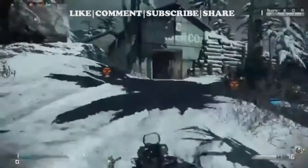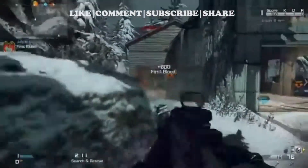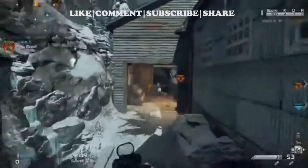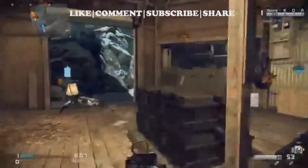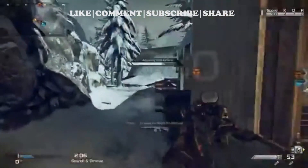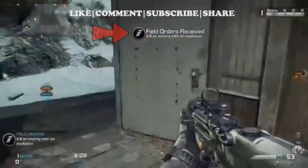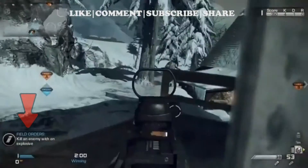Hey guys, today I thought I'd talk to you about field orders — what you can receive and how you receive them. You receive a field order after you kill the top player on the enemy team. They will drop a blue suitcase where they died. You go over, pick up the suitcase, and you will be given a special assignment.